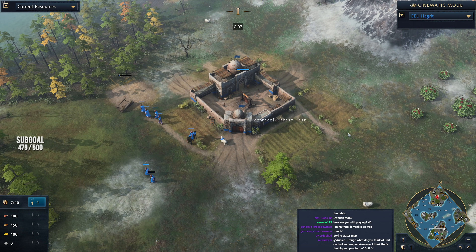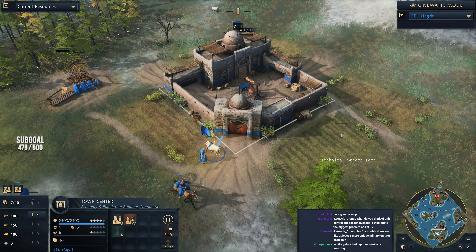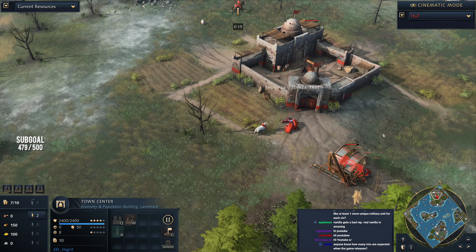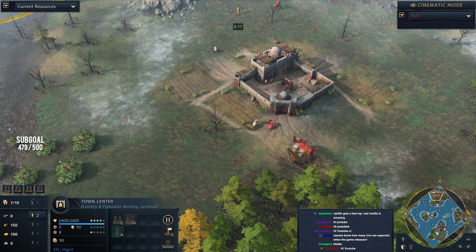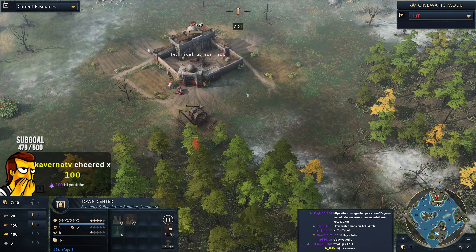G'day fellas, welcome to a casted game of Age of Empires 4. In this game we're going to be watching Hagrid playing the Abbasid Dynasty, going up against Hutt who is also playing the Abbasid Dynasty. So it's a little bit of a mirror match and they're both playing on a water map.